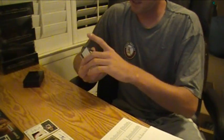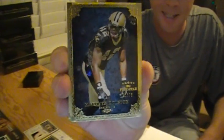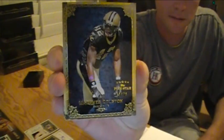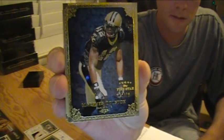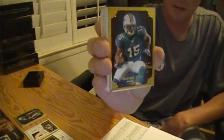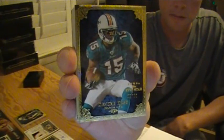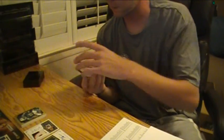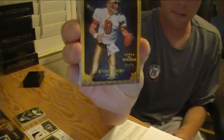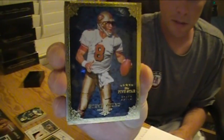Here we go, good luck. First base card is Marcus Colston for the Saints, numbered to 79. For the Dolphins, Devon Bess, number 22 of 79. And a Steve Young for the 49ers, 52 of 79.